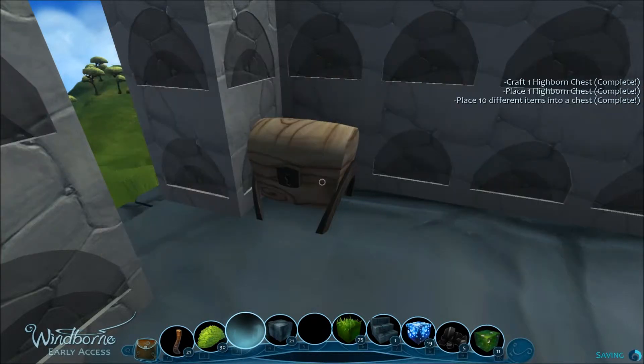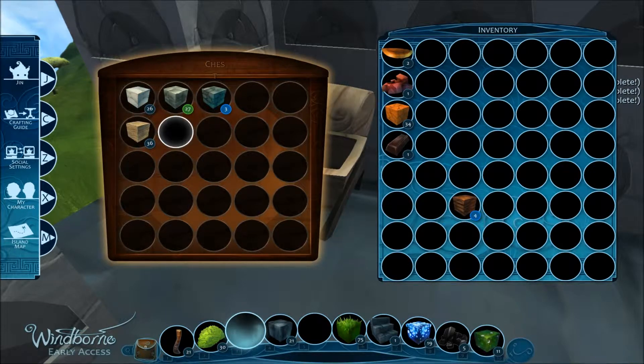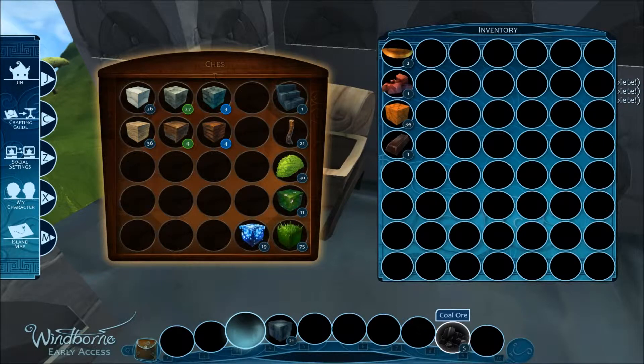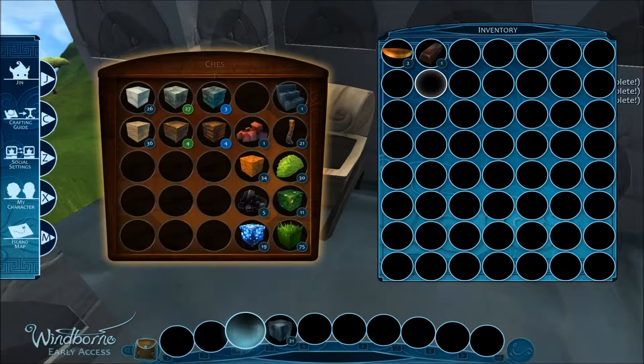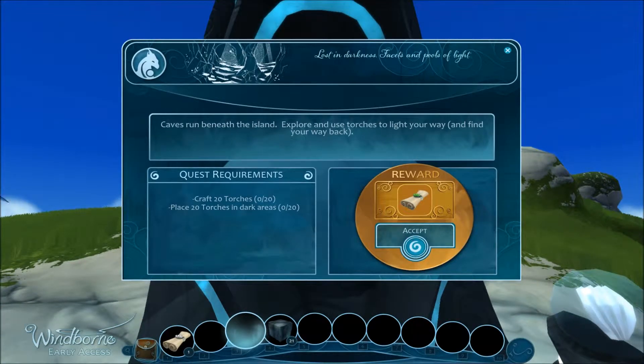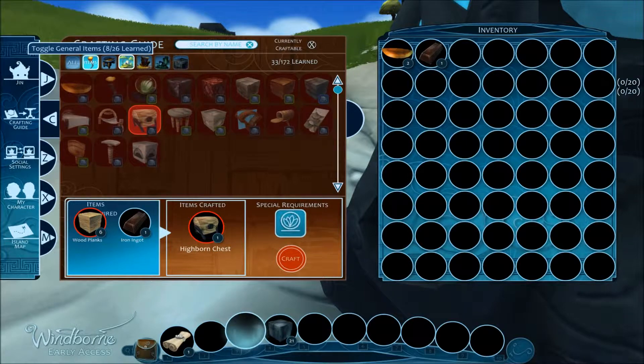We'll stick the chest right here. We need to put ten different items into the chest to complete the mission. I haven't really placed items into the chest yet — I'll do that. Some extra stuff over here: don't need coal just yet, ceramics can stay here, iron can stay here. I'll keep the blade on me and I'll probably be needing that ingot soon. Let's turn in the mission.